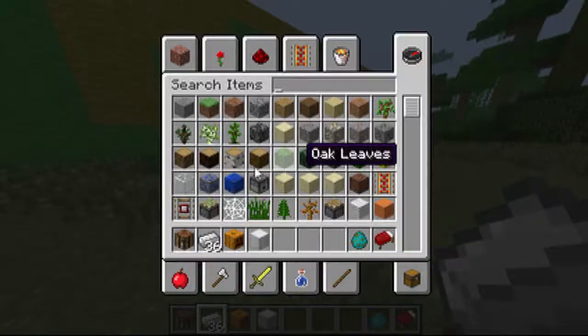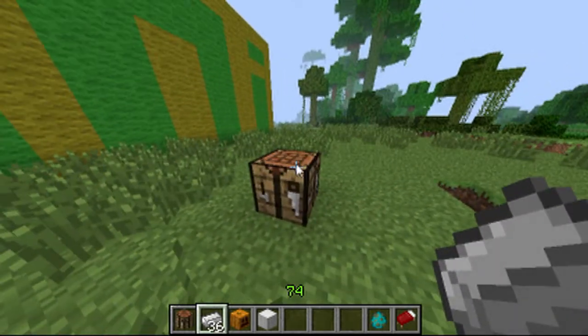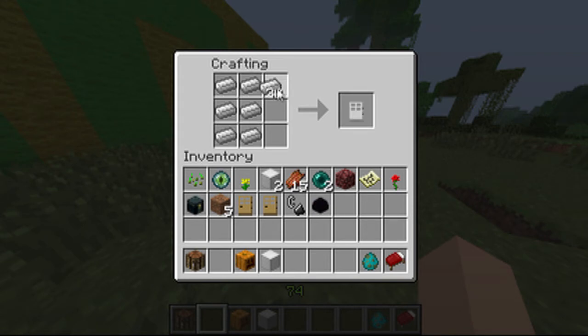First thing you're going to need is 36 iron ingots. These need to be crafted into iron blocks using the following pattern: you place one iron ingot in every space and you make an iron block.